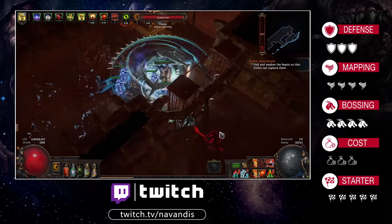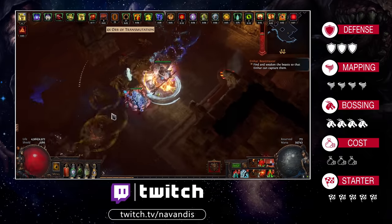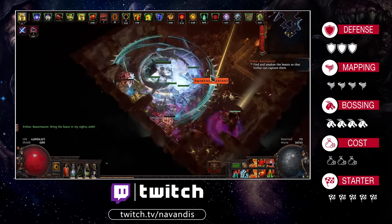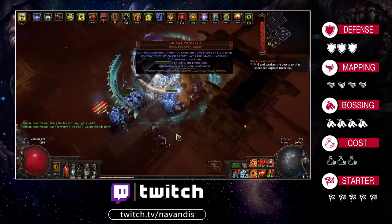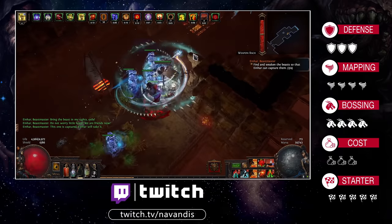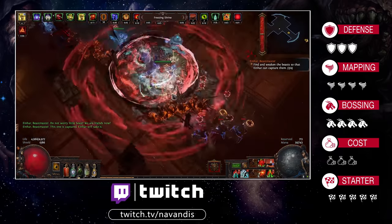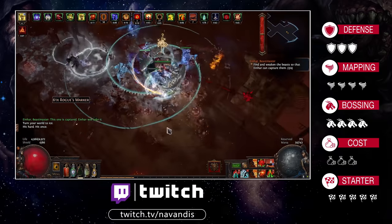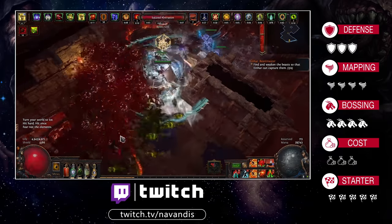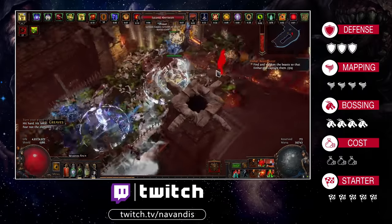When it comes to the price tag, the build is basically as cheap or expensive as you want it to be and will perform exactly as you'd expect for the level of investment. With 100 chaos you'll clear low red tier maps comfortably; with 9–10 exalts you can tackle tier 16s, conquerors, guardians, and Sirus. If you want a long-term project, you can sink a couple of mirrors in and still see improvements. I included a separate POB in the description with an example of what a stupidly expensive gear set looks like.